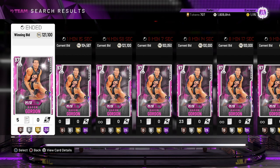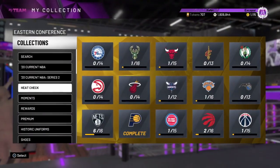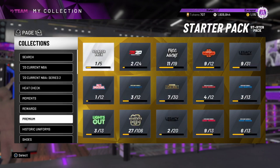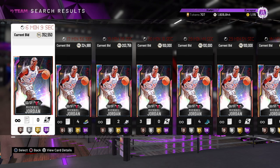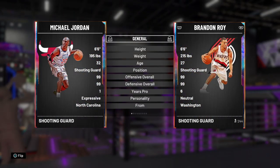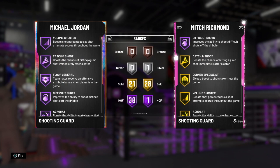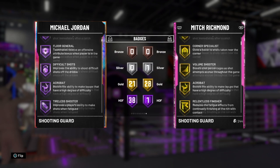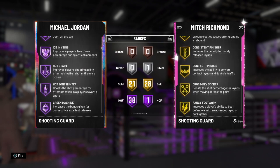I would recommend giving him a speed with ball and ball handling shoe - he is glitchy, with a 95 lateral quickness. He's seriously one of the best cards in the game, so fun to use. Definitely recommend you guys pick him up. Coming in at the number four spot - which might be a little controversial, but once you see the cards above this I think it's very warranted - it is Galaxy Opal Michael Jordan. He is insane, he's six foot six.